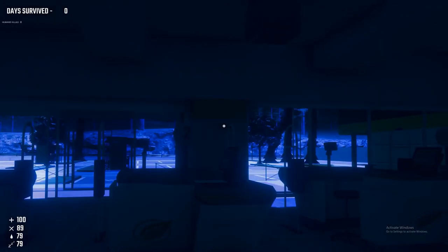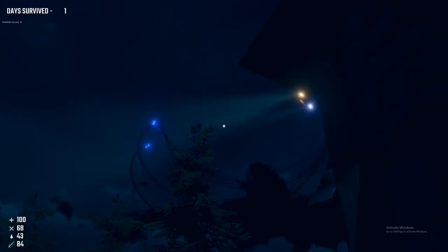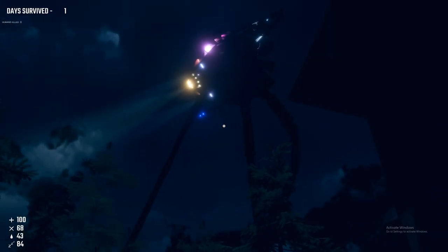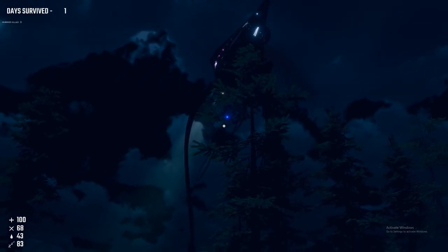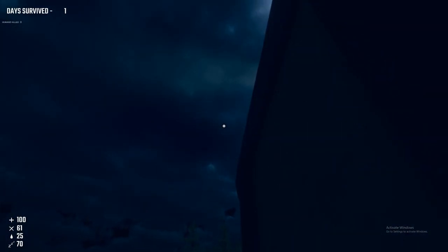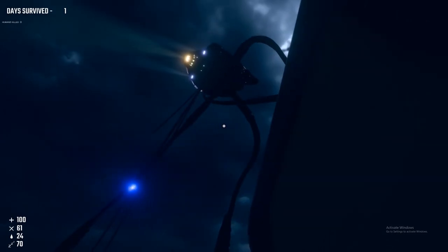If you see the tripod with grabbers, you'll know that even if it spots you, there's an opportunity to get into cover inside a building to avoid getting caught — though that does mean you might have a visitor in the form of a probe, followed by the aliens themselves coming down from their tripod. This makes me wonder whether tripods will be able to communicate with one another, perhaps via the iconic horn sound, to call over other tripods that could destroy the building you're hiding in.